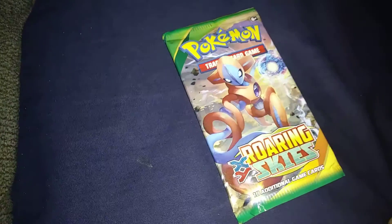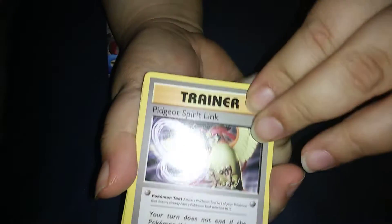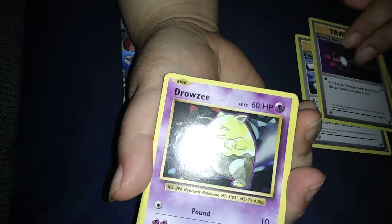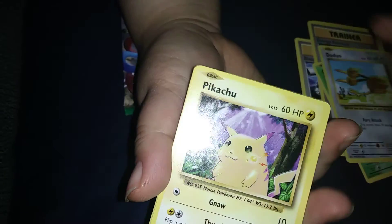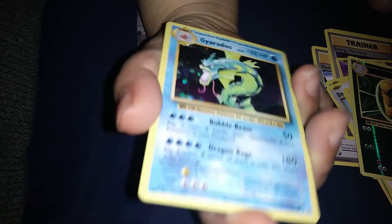Now the Evolutions pack — hopefully we can pull Charizard. That'd be nice. Alright, our Evolutions pack starts off with a Spirit Link, another Spirit Link, Energy Retrieval, Drowzee, Caterpie, Nidoqueen, Pikachu, Machop, Kakuna reverse, and a Gyarados holo. Not a misprint — I wish it was. Those misprint ones are getting harder and harder to find.